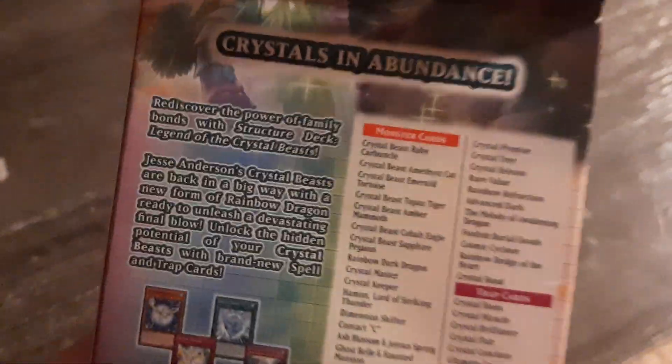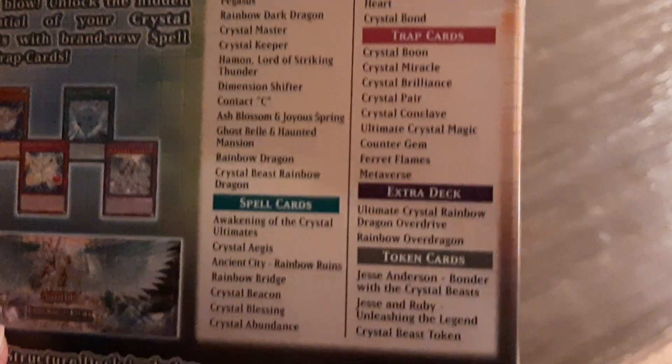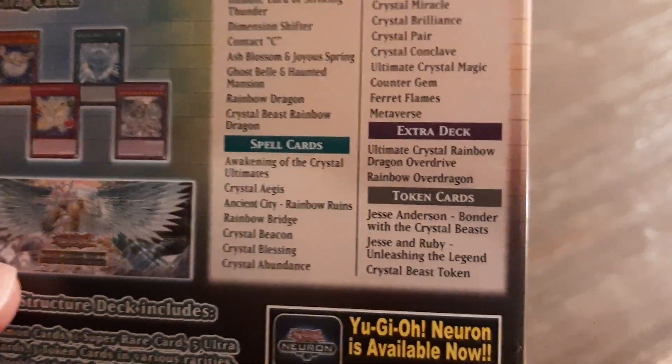As you can see, it's from the GX era, and these are the names of all the cards — the monster cards, the trap cards, and the spell cards. And you get tokens as well.